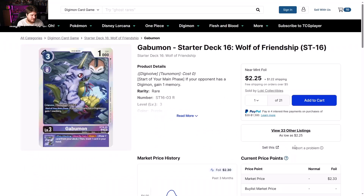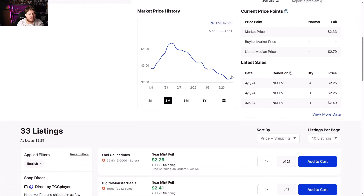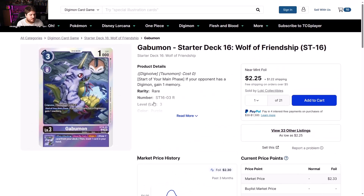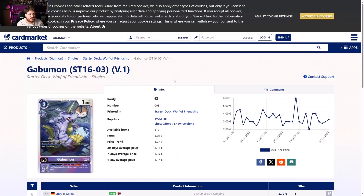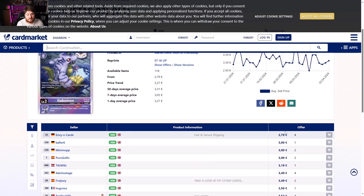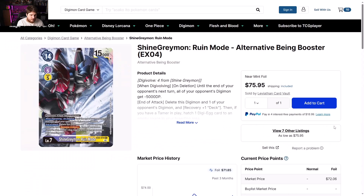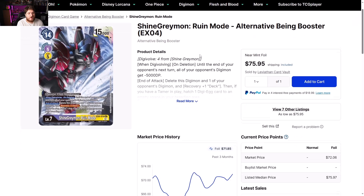Gabumon Starter Deck 16, Wolf of Friendship Starter Deck 16 — showing some bump movement. This was because of the Numemon top, and I just waited it out. At this point there's no reason to be rushing for this — it's a two-dollar rare, nothing too scary. Europe side looking like three to four euros. The Numemon deck purple base showed something too.